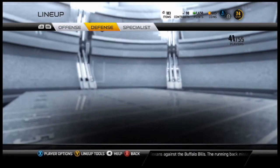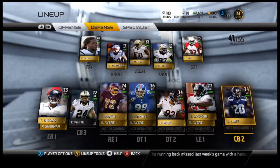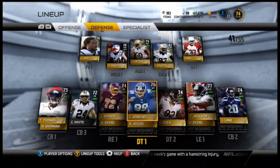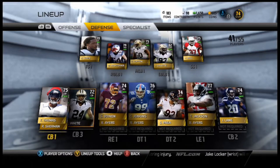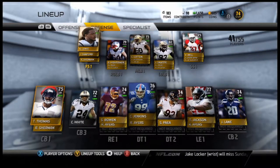And then on defense I got — I forgot his name, I think it's like Jared Lane or something — Jackson, Paya, I don't know his name either, Chris Jenkins, Stephon Bowen, Chris White. I think it's like Tyrell Thomas. I got Lewis, Kendall Lewis down to Hightower, Chris Lofton, Jerome Gallette, and Jeremiah Bell.